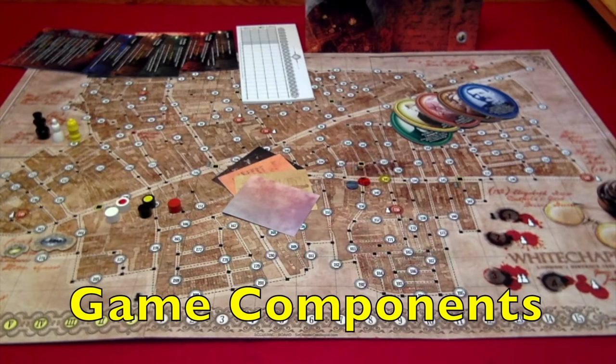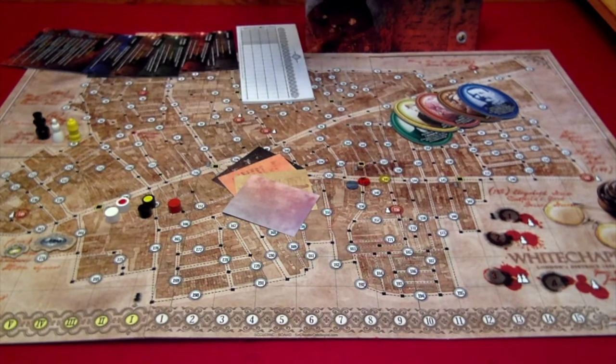Let's look at the components for Letters from Whitechapel. We're going to start with the main game board in the center of the table. Next we have Jack's screen, and the great thing about Jack's screen is that it has all of the numbers and the layout of the game board behind it, so Jack isn't giving away any clues when looking at particular numbers behind the screen.